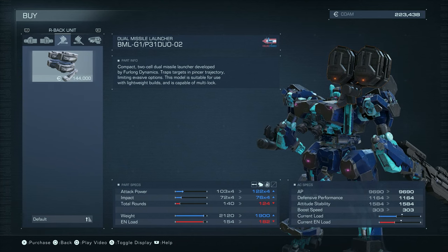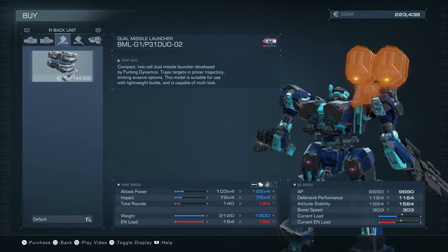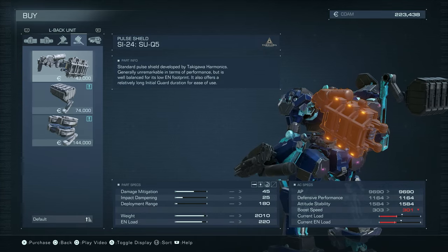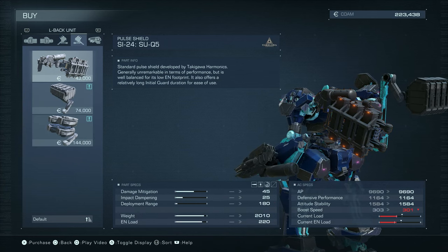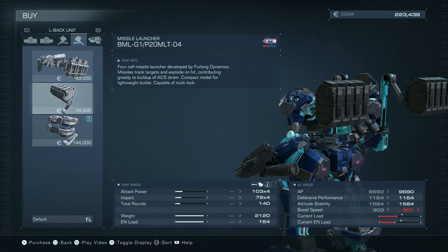Back unit dual missile launchers. A left back unit - I can get a pulse shield. Low energy footprint, but it would still put me over load and energy load. As would these missile launchers, as would these dual missile launchers.